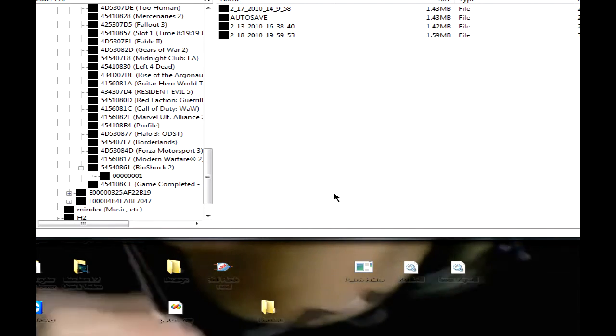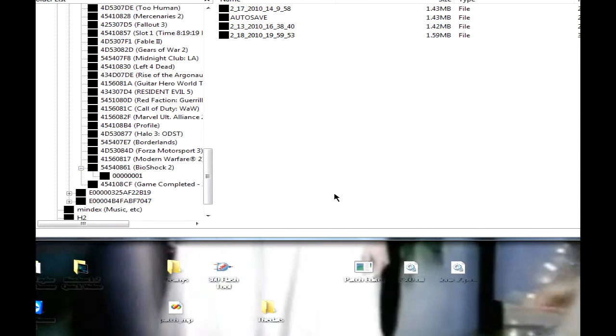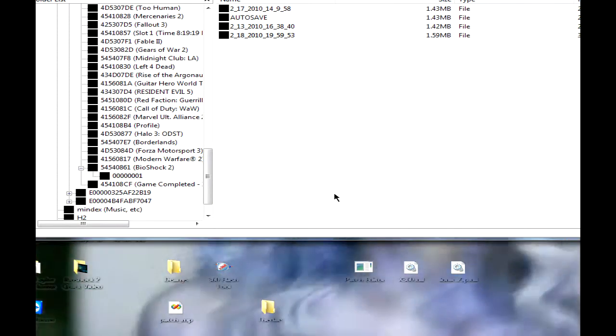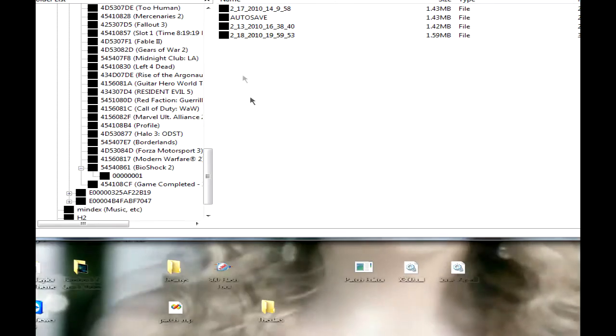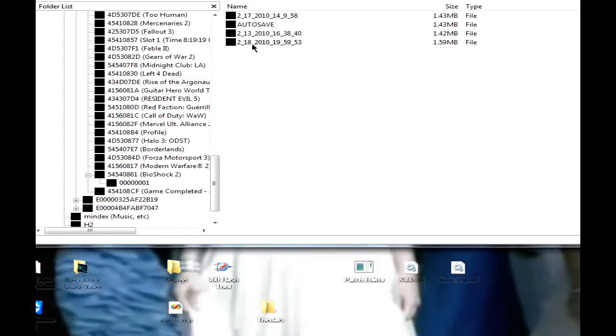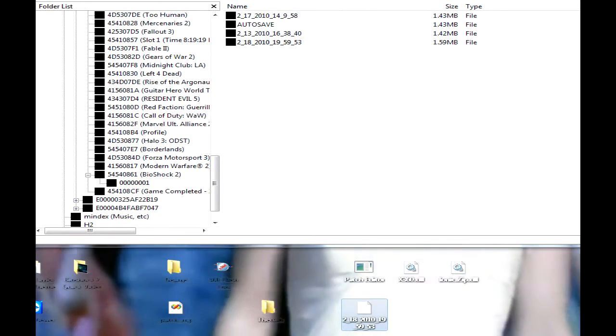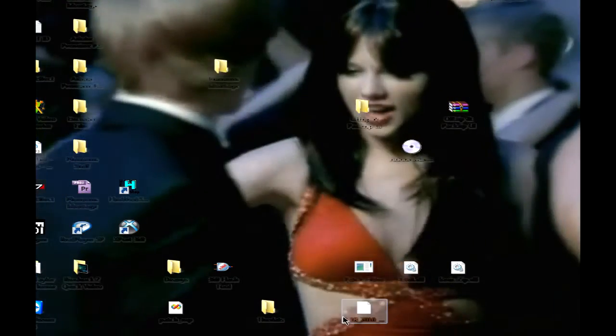Alright, so the first thing you gotta do is get your save off your hard drive from your career. If you don't know how to do that, go to my previous videos — they explain it pretty decently. I found mine right here; here's my last save. It has the 481 cash and 7,000-something atoms. As you can see, it's on my desktop — that's where I extracted it.